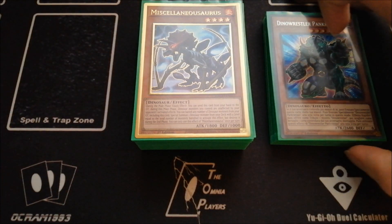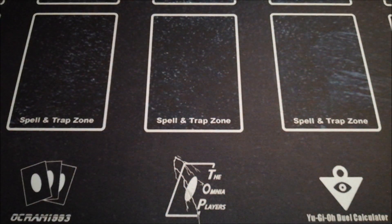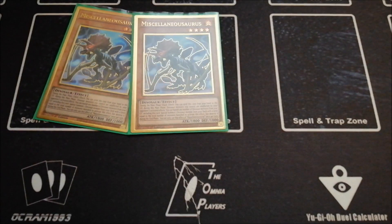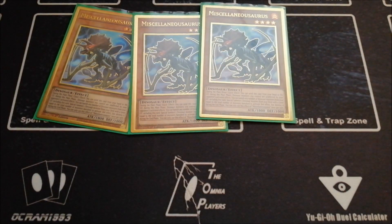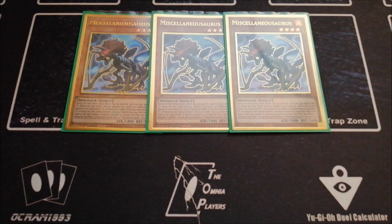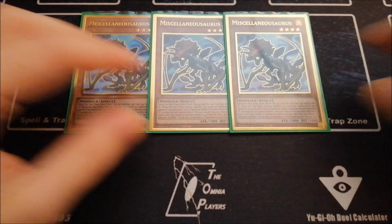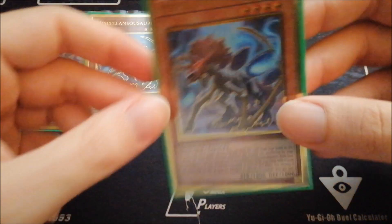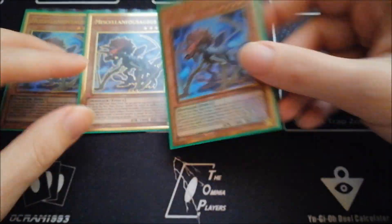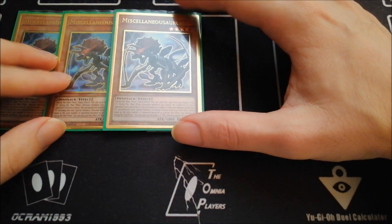So let's get started and I'm really glad that the banlist didn't hit Dinos. I thought that this deck shouldn't deserve a hit because there are so many problems and so many more problematic cards. So we need to start from Missalinosaurus. You want to play three. This card is amazing, playing through the hand traps, playing through the activated effects, and the gold version of this is absolutely amazing. I'm really glad that I bought three copies of this before the banlist — I was expecting Missalinosaurus not to get hit.